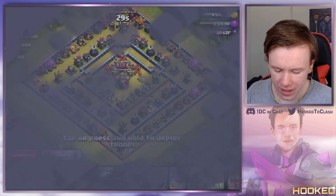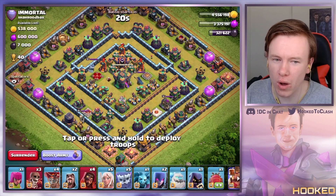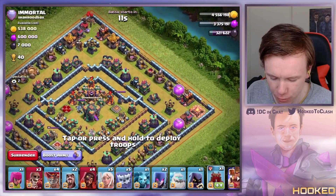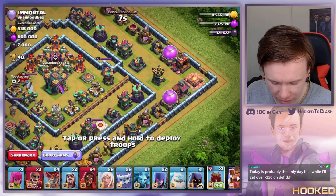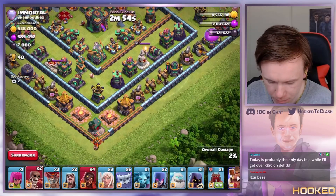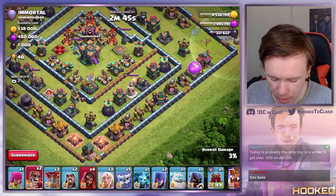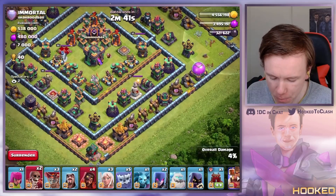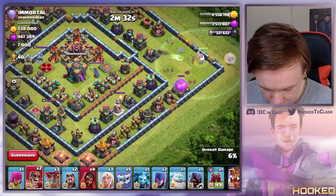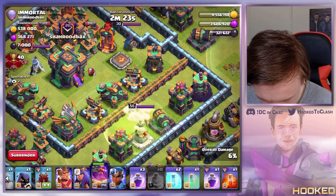Let's see if we can run into a more legit base. This is legit — the town hall is only level one so that part's going to be nice, but all the springs in the core are not going to be as forgiving. Essentially I want to water walk a lot of this corner, then a log launcher from the bottom to clear things out. I'll put the log launcher off-center to get the cannon and air defense down for a better funnel, then full steam ahead through the core.